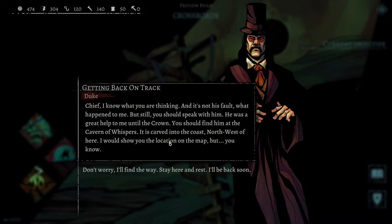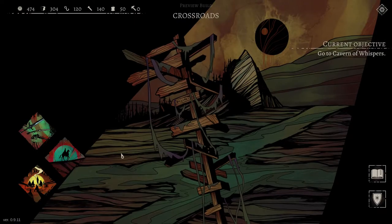Where's Wright now? I know what you're thinking - it's not his fault what happened to me. But you should speak with him. He was a great help to me until the crown. You should find him at the Cavern of Whispers - it's carved into the coast, northwest of here. I would show you the location on your map, but, you know. Don't worry, I'll find the way. Stay here and rest, I'll be back soon.